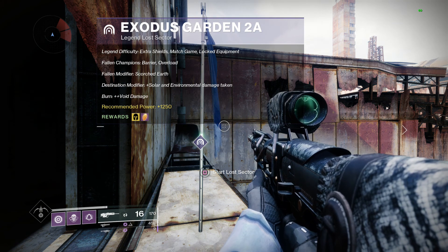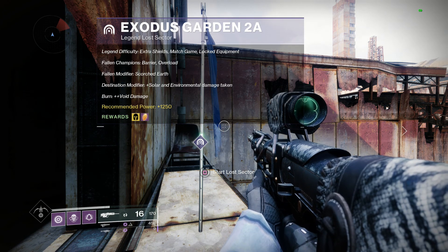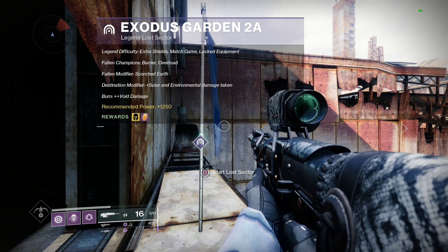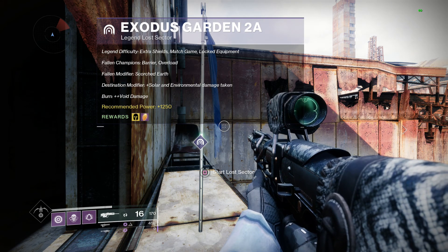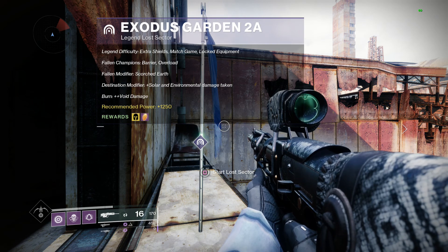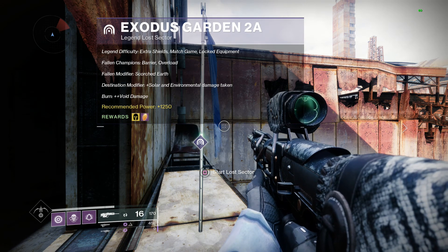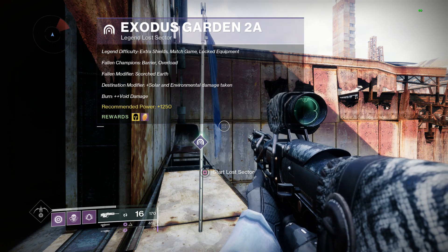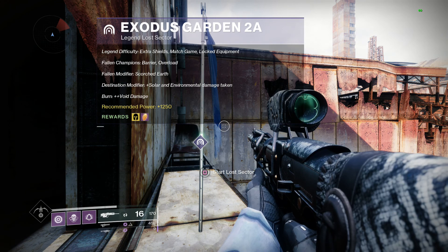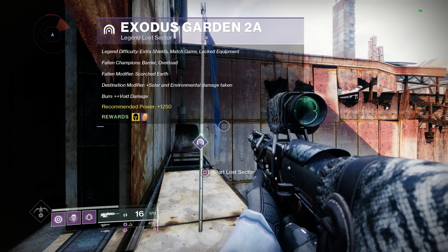Welcome back. It's December 31st, 2020. Today's legendary lost sector is Exodus Garden 2A. This one is probably the easiest lost sector to complete. I'm going to go through it very methodically today, hopefully so that those who are struggling with it will be able to see this and figure it out and get through it.